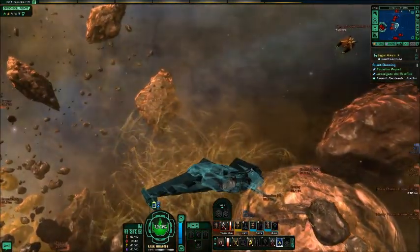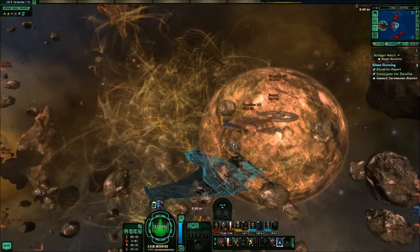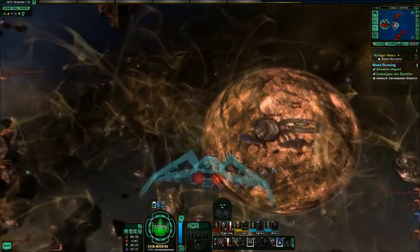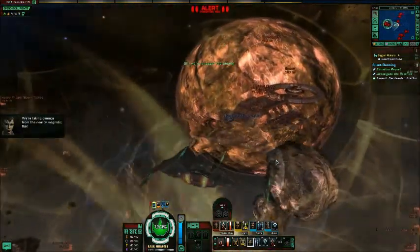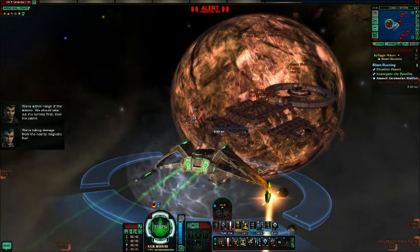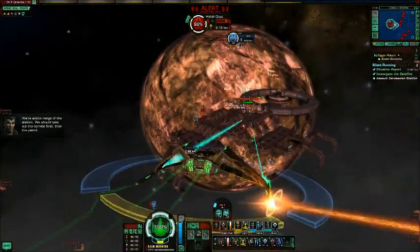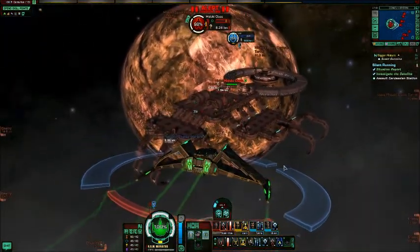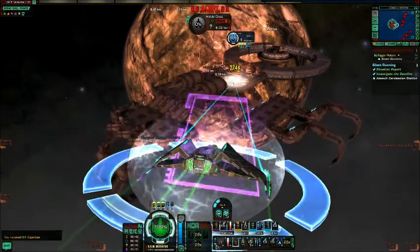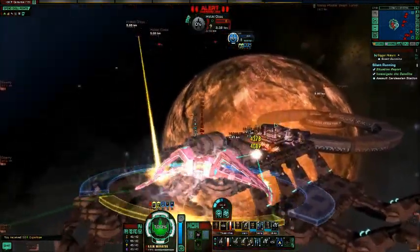That didn't seem to give me a lot of turrets on my side. Actually, there is one down here that I noticed. Let's speed up just a little bit. Those turrets — I'm guessing they probably detected my ship once I was forced to uncloak. Let's get these ships while they were disabled.